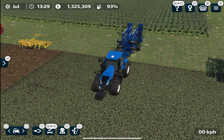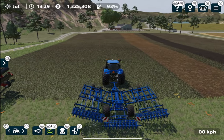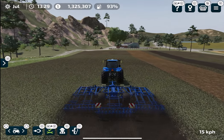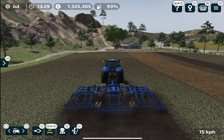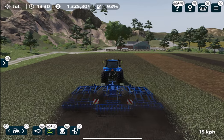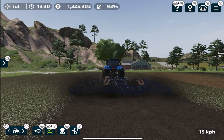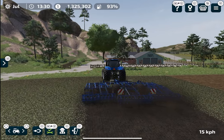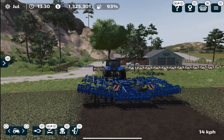Next is this deep cultivator. As the name suggests, it will really dig down your field and give you this beautiful dark texture. In the PC version of the game, which has field stones, this kind of cultivator will bring up large stones to the surface of the field — but since we don't have field stones in FS23, we can safely use this. It also limits the growth of weeds in your field.